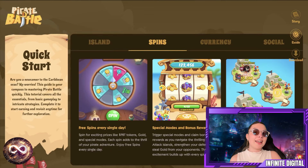Feature number two is Spins. You get free spins every single day, plus special modes and bonus rewards. You can trigger them and claim bonus rewards as you navigate the high seas — attacking islands, strengthening your defenses, and stealing gold from opponents. The excitement builds with every spin. Number three, you can also steal loot — a pirate specialty, because that is the pirate's way. Seize your chance to steal loot from rivals via the slot machine, choose your target wisely for a successful heist, and be strategic to get the best of your opponents.